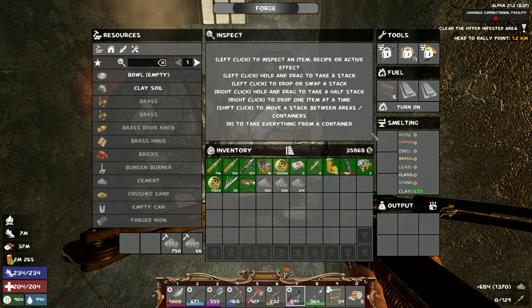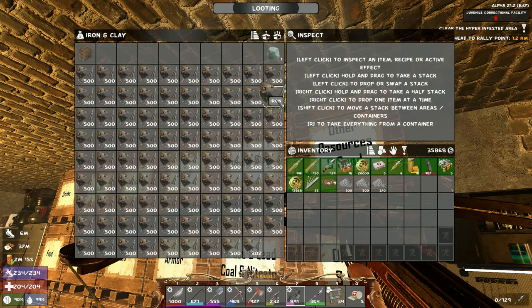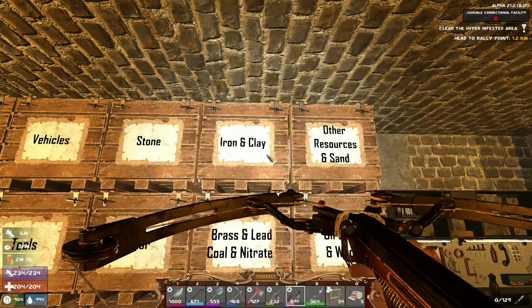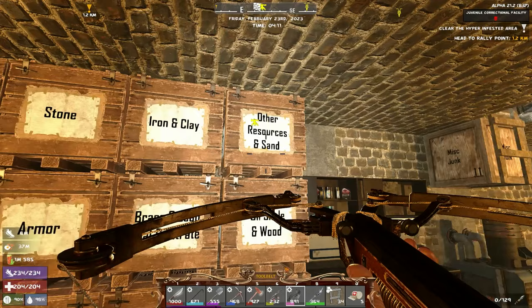I thought I had some iron smelted in over there, so I need to smelt more iron and clay. I just used up all the clay so I can't do that right now. I might be able to buy from the trader though — cement goes with either other supplies or building supplies. Even with all those pallets we're making right now we still have so much stone left. That's insane.